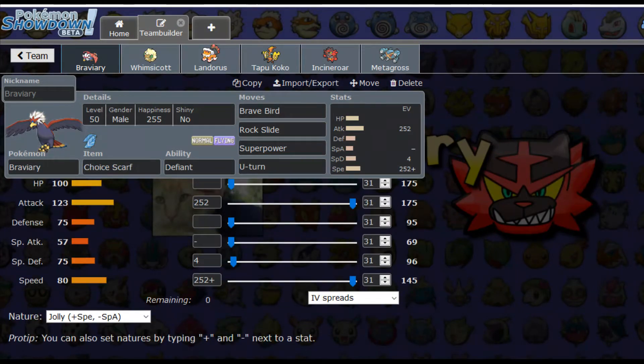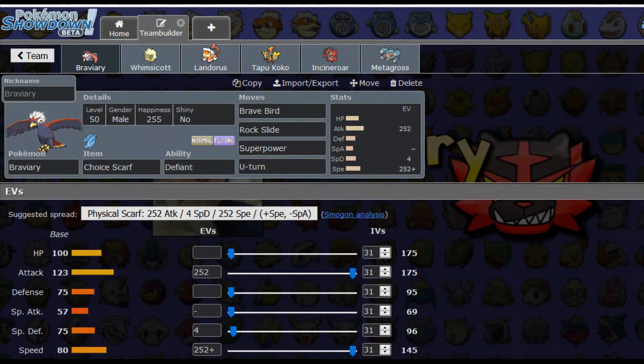We're going to be running Jolly so we can get a little bit more speed, because this thing is not the fastest. We'll put all investment in Attack and Speed, with the remainder in Special Defense. With the Choice Scarf it basically has a 120 base speed stat, which is actually pretty good. If you get that Defiant boost, it raises one level — that means multiply 123 by 1.5, giving you something like around 180. That is amazing. Braviary is going to do a lot for us; I've really wanted to try Pokémon I haven't used, and I think Braviary has a place on this team.